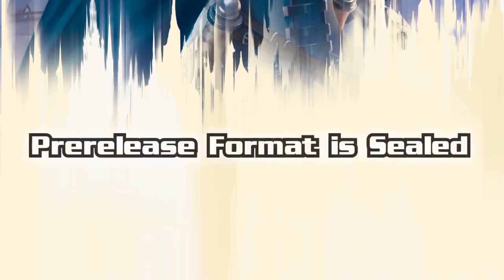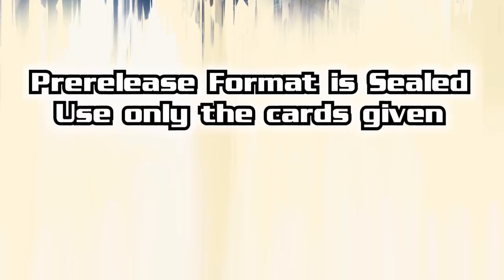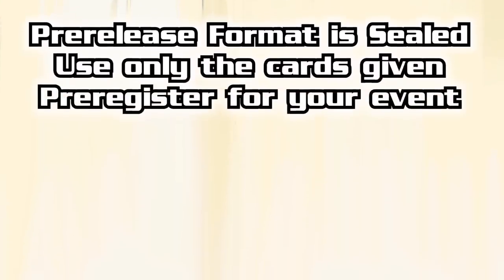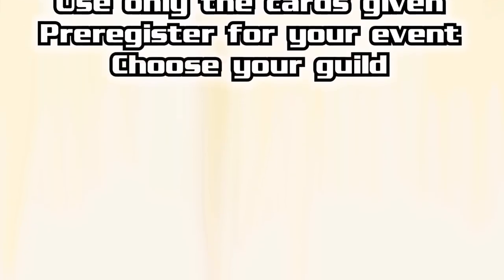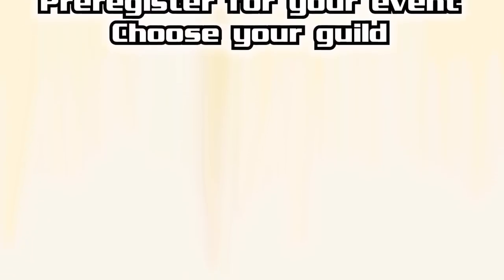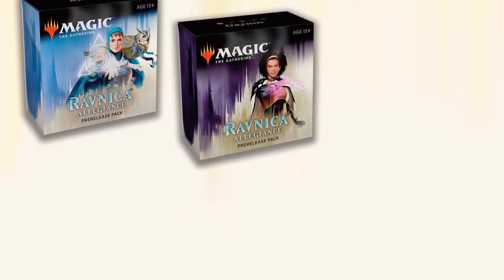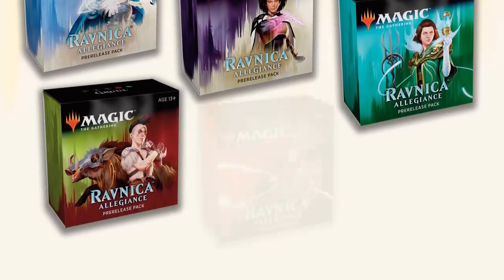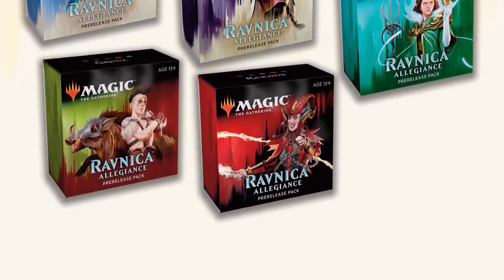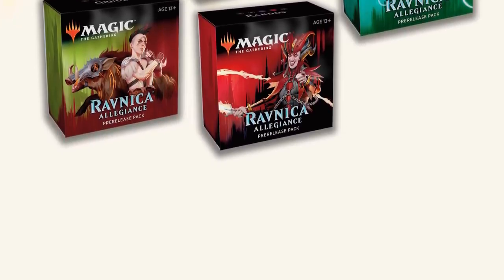This pre-release is a sealed deck event, which means you're given a host of cards and you build a deck out of what you're given — no outside cards. When you sign up for the event, which you should do well ahead of time, you'll be able to choose a pre-release pack from one of five guilds: the blue-white Azorius Senate, the white-black Orzhov Syndicate, the blue-green Simic Combine, the red-green Gruul Clans, and the black-red Cult of Rakdos. Reserve your guild as soon as you can because packs may run out.